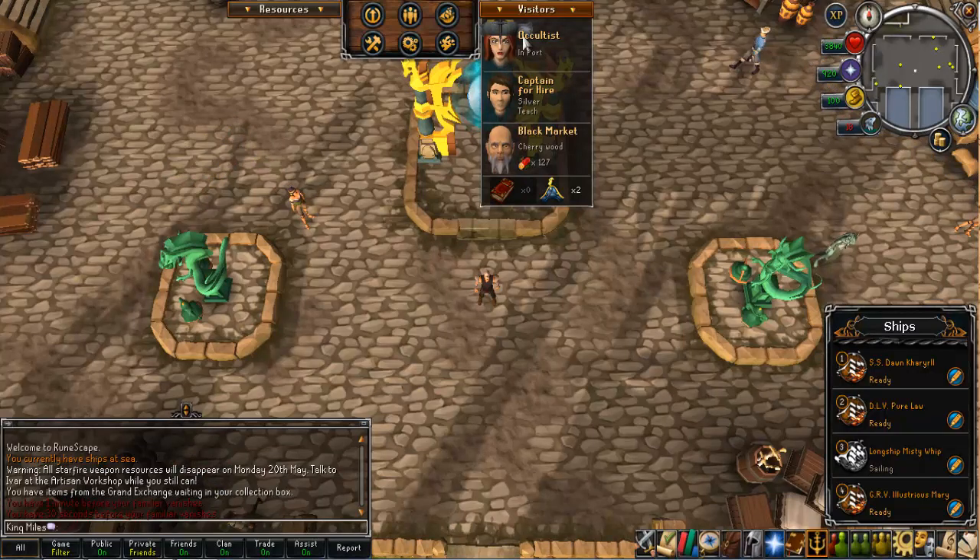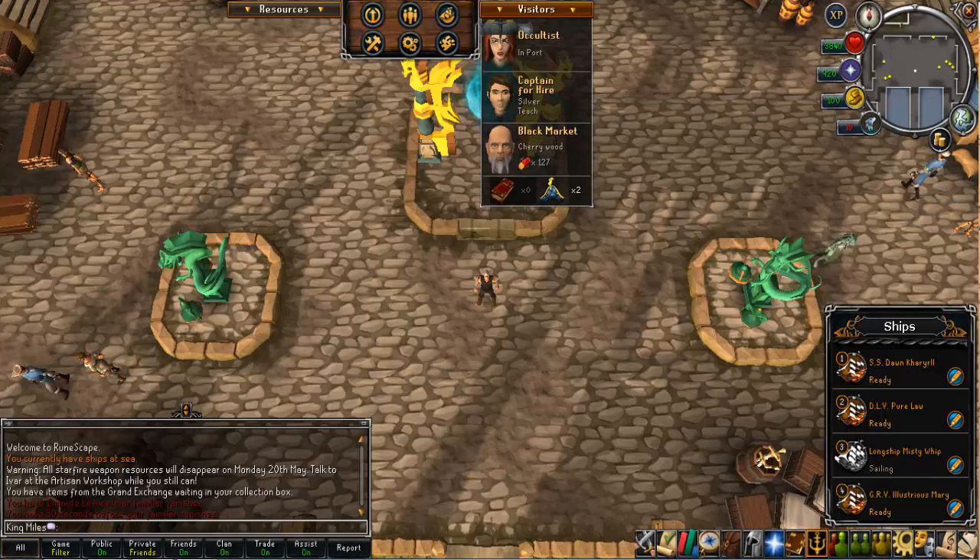There are six different adventurers, and the way they begin to appear in your port is that you have to have level 90 in the skill that relates to them. The skills you need level 90 in to unlock the various adventurers are fishing, slayer, runecrafting, herblore, prayer, and thieving. Today you can see I've got the occultist, which is the runecrafting equivalent adventurer.